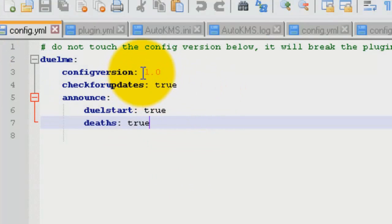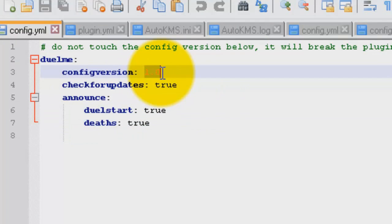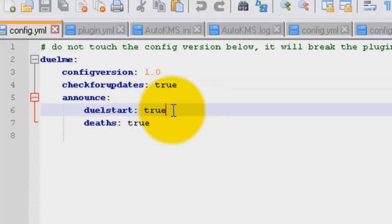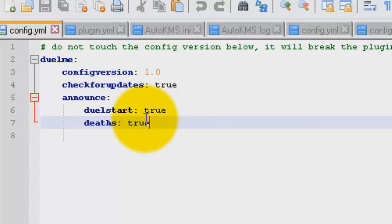Config version is the config version — you don't need to touch that. Check for updates will check for newer versions of the plugin; you should leave that on true. Announce Duel start controls whether the duel start announcement shows to every player. Same with deaths — when a player dies, do you want to announce the death?